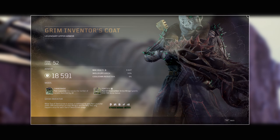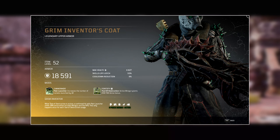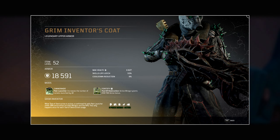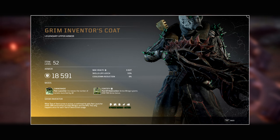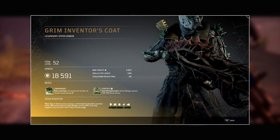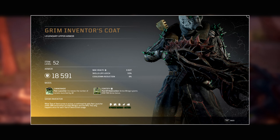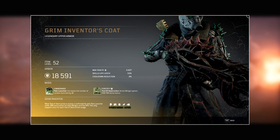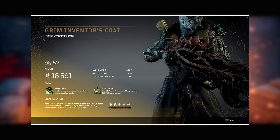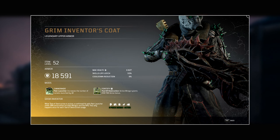Next is the Grim Inventor's Coat. The tier three mod is Cannonade for Pain Launcher, which increases the number of rockets launched by 10. It's not certain whether this makes the ability longer or just gives it more overall damage. The tier one is Fortify for Tools of Destruction — the active minigun grants almost 400,000 armor bonus. These items are higher level than currently obtainable in the game, but comparing to officially released items this seems like a massive armor bonus, making you incredibly tanky while using the minigun.